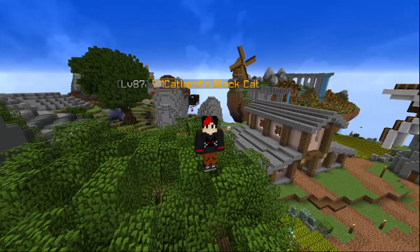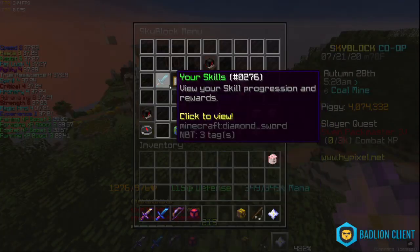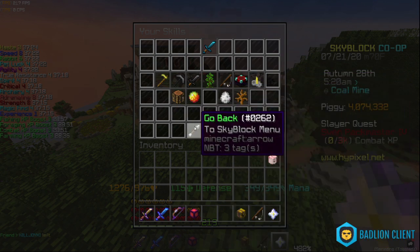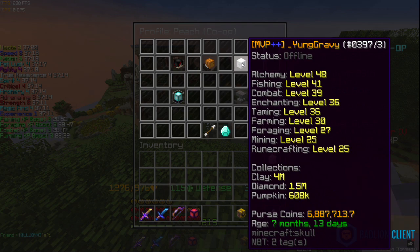Hello everyone, today I'm going to be talking about fishing. Now first off I've got to show you that I actually know what I'm talking about. If you look at my skills, I am fishing 28. And before you leave, I know that's a low number. If you go to my co-op, underscore young gravy has fishing 41, which is a slightly higher number than 28. And I've had him go over everything that I'm saying in this, so it's all factually accurate.